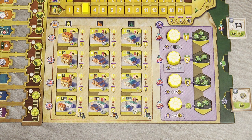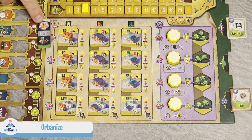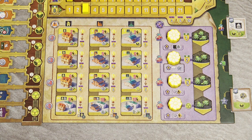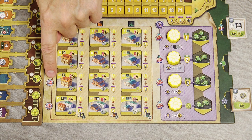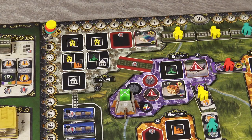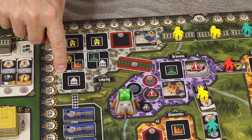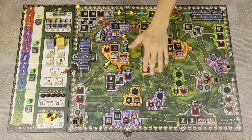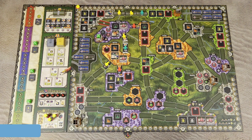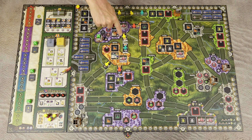The Urbanize action lets you choose any building from your player board and build it on the map, paying the indicated cost for that row — for example, 4 coins. You can place it on any urban space (square spaces with black background) within your network. Your network is a grouping of cities and completed links where you have at least one component. The size of your network is the number of cities connected in it.